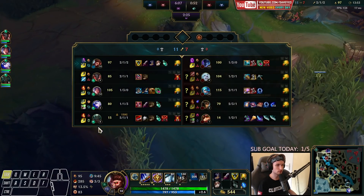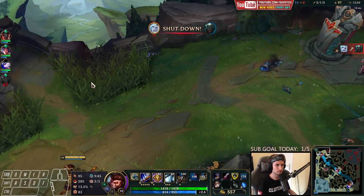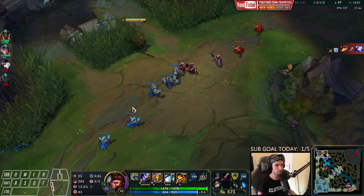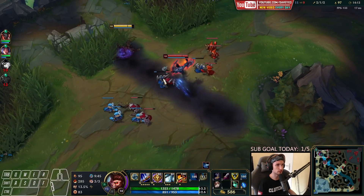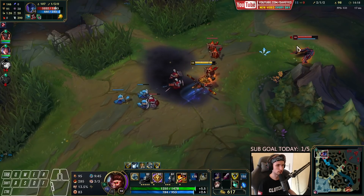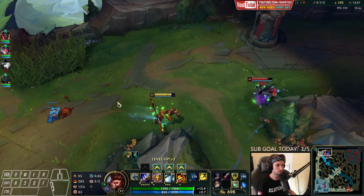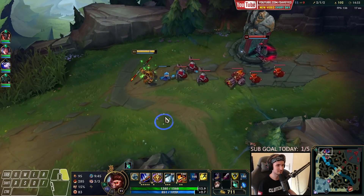There comes the TP from Nocturne. He has Stridebreaker right now, so we have to be very careful. The plates definitely gave him so much gold. He actually hit that one. He sees my jungler — it's not really working. I should have all-in'd with my W. I'm actually kind of surprised how he didn't see it.